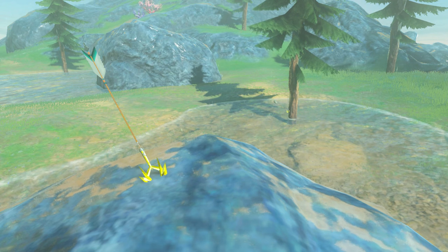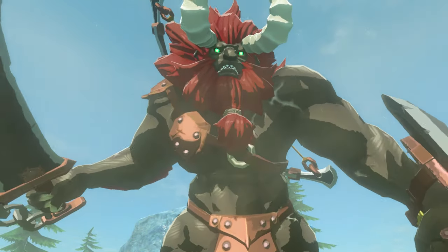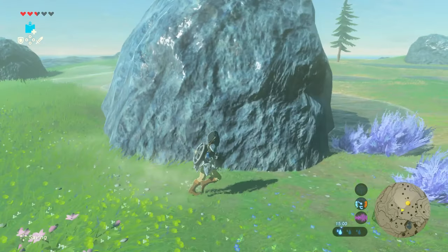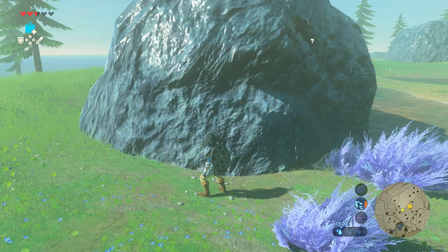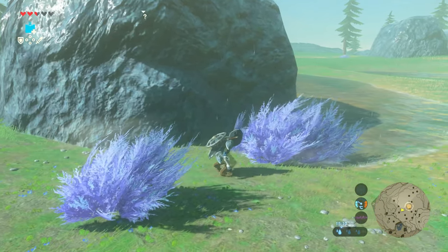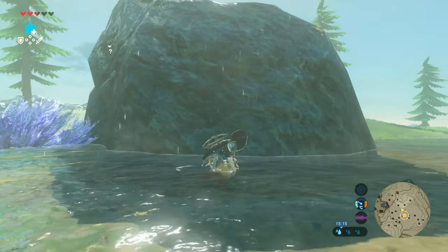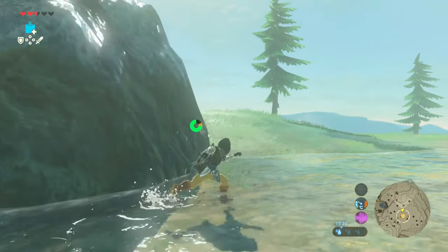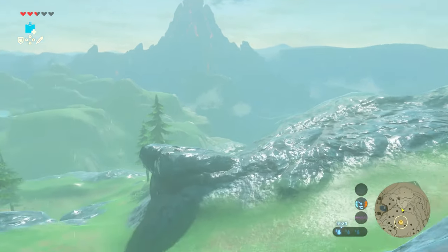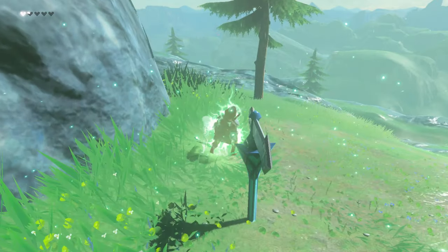Okay, so this is the beast. Those are the shock arrows you're going to try and collect, and he's pretty well tooled up. What you want to do is just stay out of his way and avoid him as much as possible. He's heard you — here he comes! We're going to run. He's onto our game, and he's killed us.